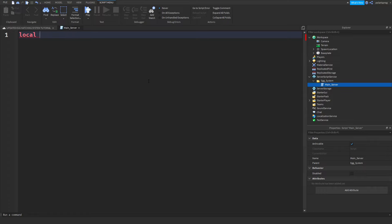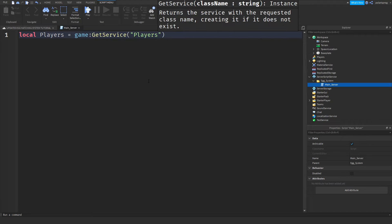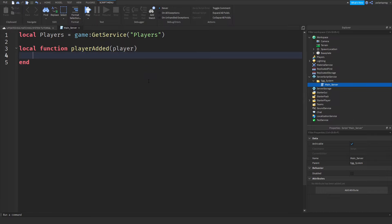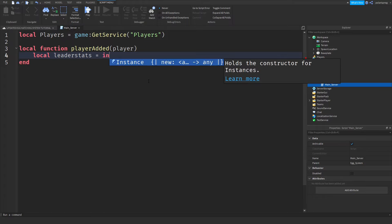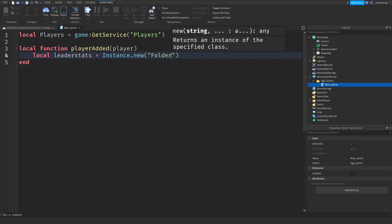In here we are going to type: local Players = game:GetService('Players'). We are going to have a function right here — local function playerAdded — and we are going to get the player as an argument. What I'm doing right now is making some leaderStats for the player. Instead of creating this manually, inside of ServerStorage I'm going to add a folder.